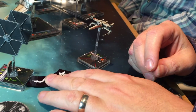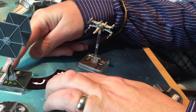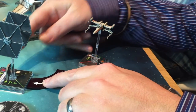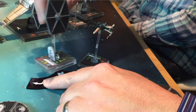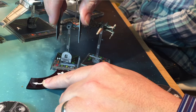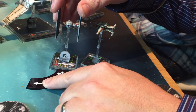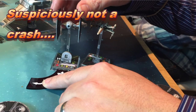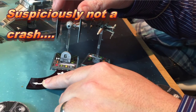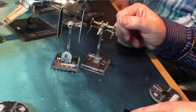So this TIE fighter might perform a one-turn to the left - we'd use this maneuver template for that. In the game you put the template into the front guides on the base, move the ship along the template, and place the ship using the rear guides. That's very nearly a crash there! There are rules for colliding ships together, which is generally something you don't want to do.